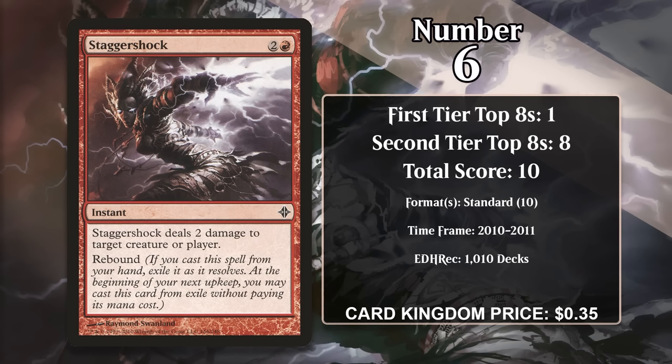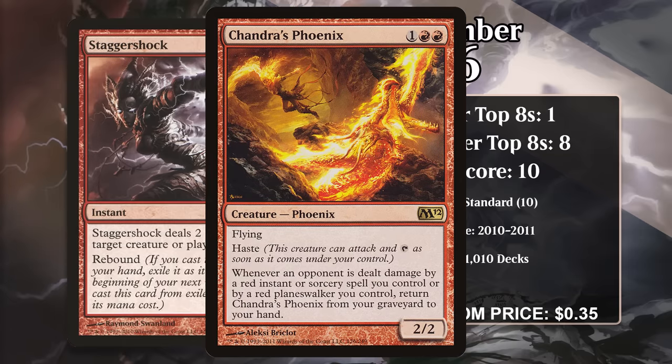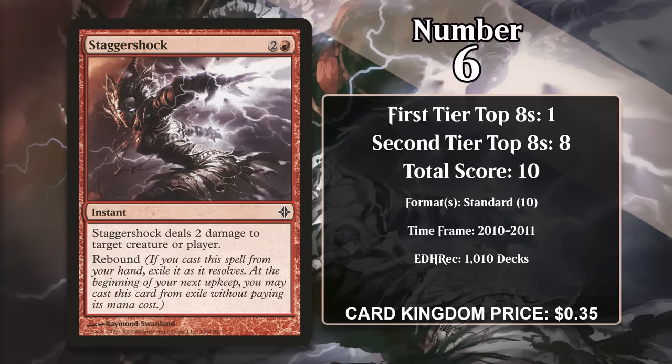At number 6, it's Stagger Shock. For 2 generic and a red, this instant does pretty much exactly what its name would tell you — it does 2 damage to any target, and then later you get another shock, staggered, because of course it has rebound. It's gained all of its points in Standard Red Deck Wins, which were perfectly happy to use this to get blockers out of the way or to damage the opponent. Like most mono-red aggro decks, these decks also added a few ways to get extra value out of casting spells, like Chandra's Phoenix, which can come back whenever your opponent gets burned. Stagger Shock hasn't gained any points since rotating out of Standard.